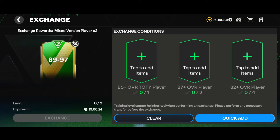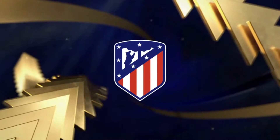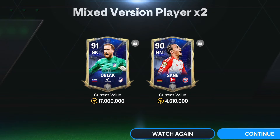Now let's do the 89-97 exchange in my second account. We tapped on the exchange and here goes a Team of the Year walkout - Slovakia goalkeeper from Atletico de Madrid, and we got 91-rated goalkeeper Oblak of the TOTY nominee version. Along with that we got the 90-rated right midfielder Sani. That was a decent one, not a great one - 91 and 90 rated from the 89-97 exchange. If it were from 87-97 that'd be a W, but not here.